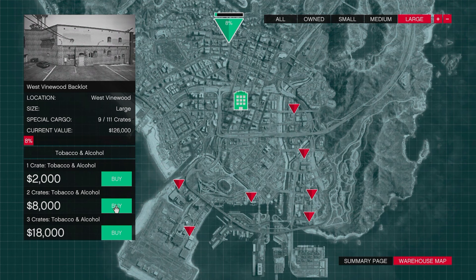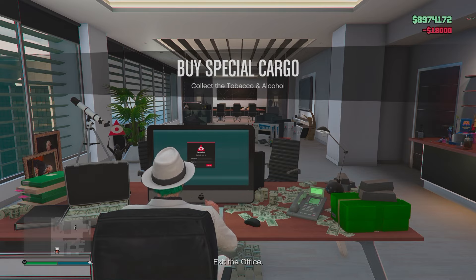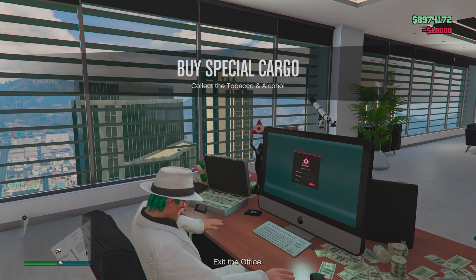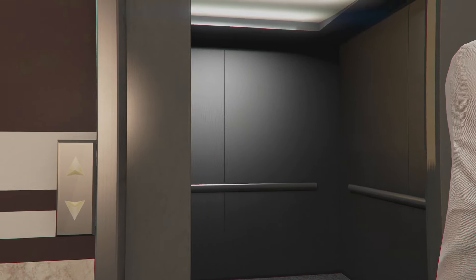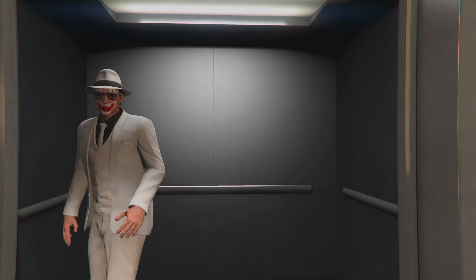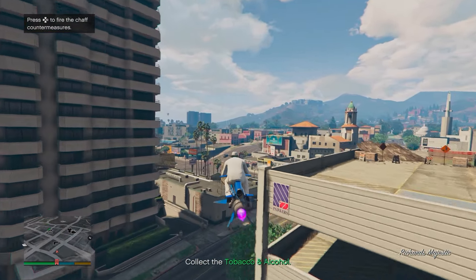So you're thinking: how does the business work? Well, you simply are going to buy crates from the laptop screen in your CEO office, either one, two or three at a time. I'd strongly suggest always buying three crates in one go. Reason being, you'd much rather go and do one mission and have three crates by the end of it, compared to doing the same exact thing and only having one crate, taking up the same amount of time.